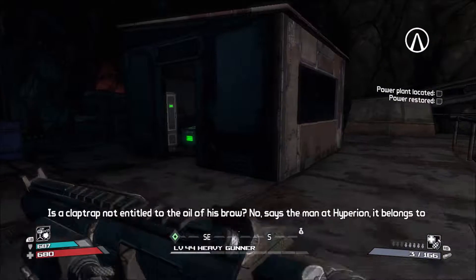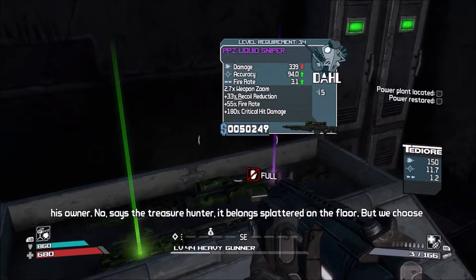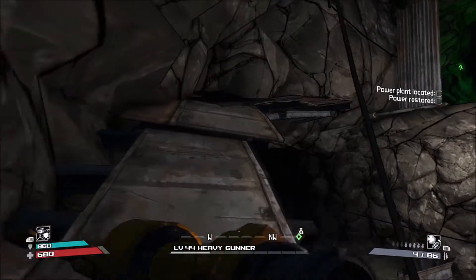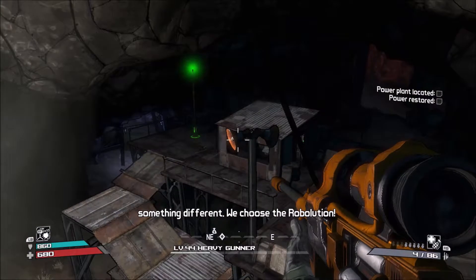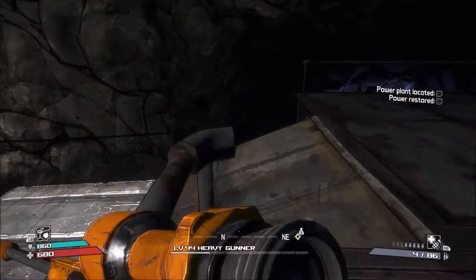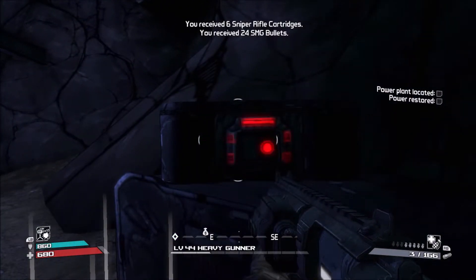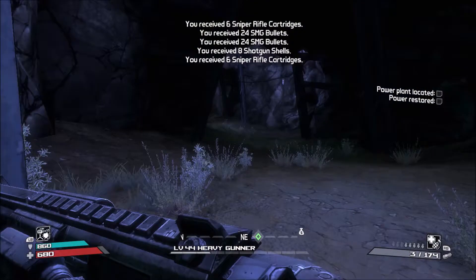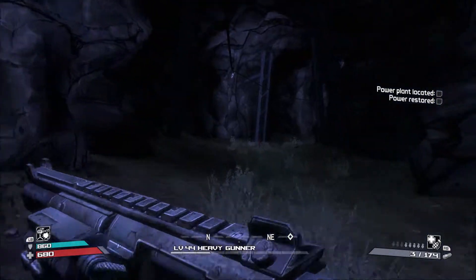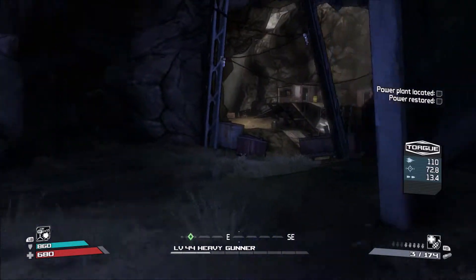I saw a claptrap that needs assistance. Is the claptrap not entitled to the oil of his brow? No, says the man at Hyperion — it belongs to his owner. No, says the treasure hunter — it belongs splattered on the floor. But we choose something different — we choose the revolution! There's the fridge that just kicked on; you probably heard that. Are we really at 27 minutes already? Holy crap, that's crazy — time flies.